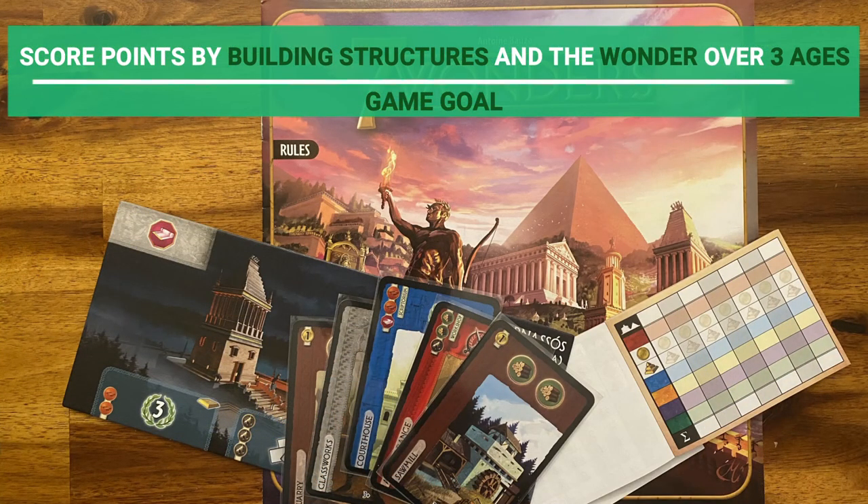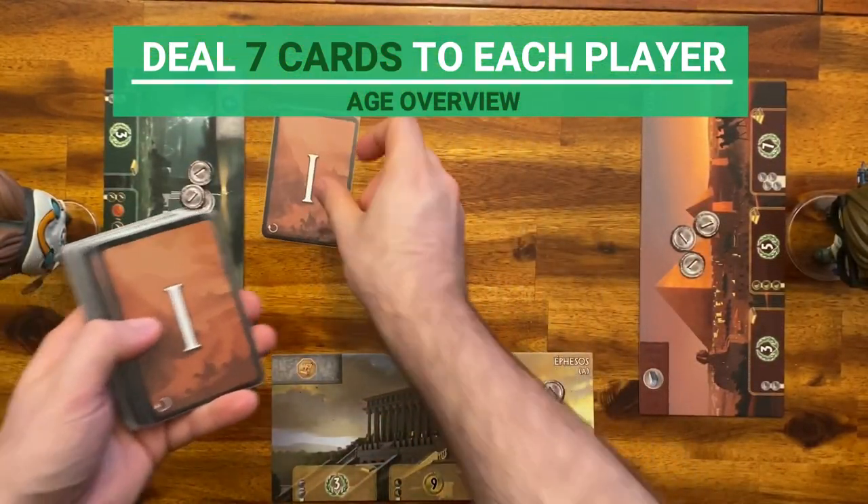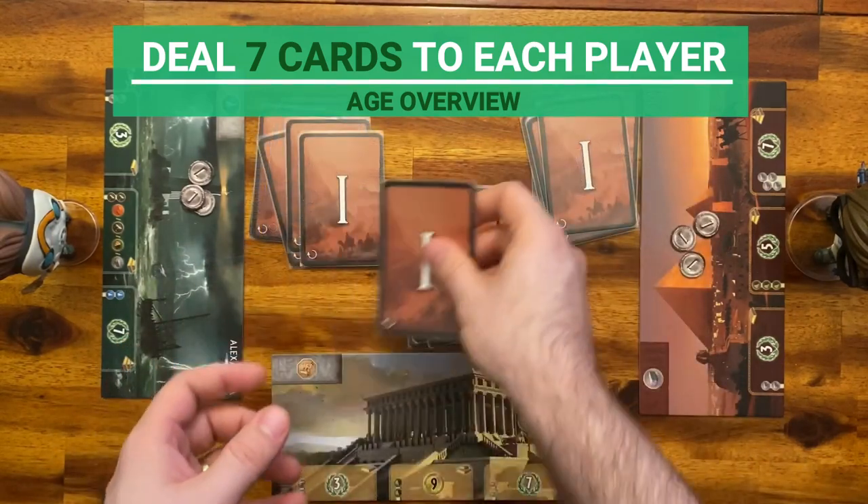The game is played over 3 ages. You score points at the end of age 3 by building structures and the wonder. Take the age 1 deck and deal the cards randomly so that each player has 7 cards each.